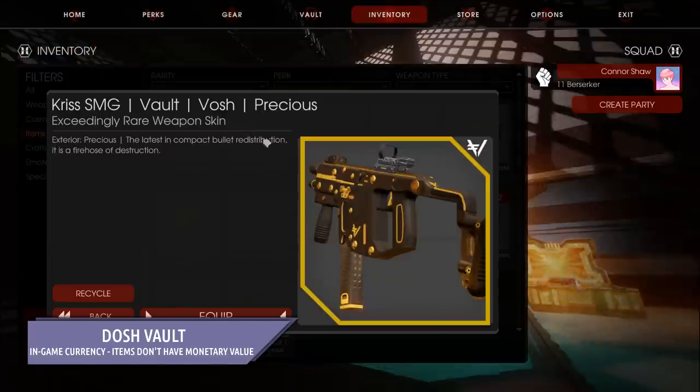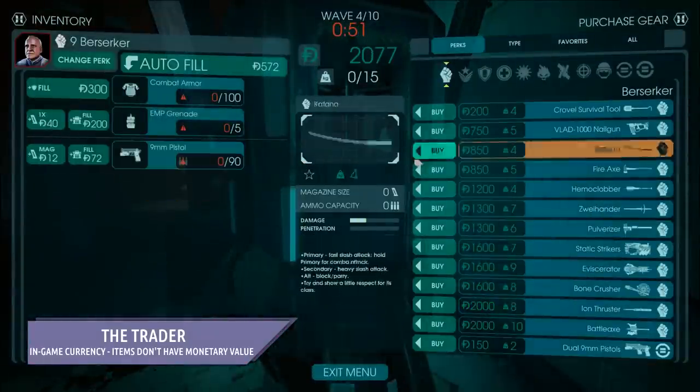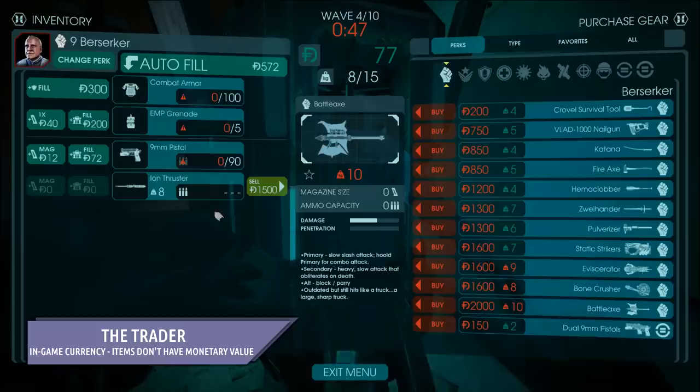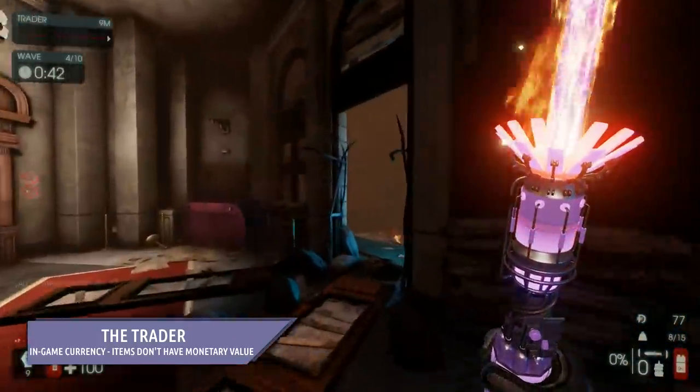— collected in-match for unlocking cosmetics. And the trader is the in-match store which uses dosh — not vosh, dosh — to buy weapons for that very match, which use the cosmetics unlocked from all the prior distributors, and will offer the paid weapons purchased from the store provided you coughed up the cash.